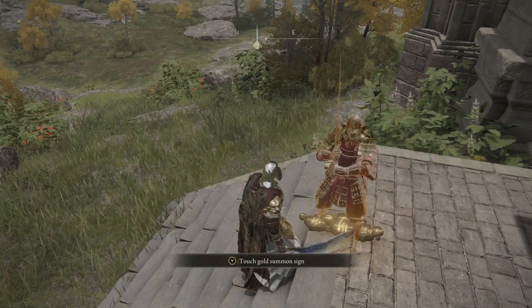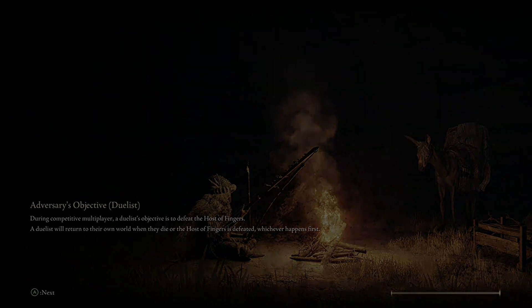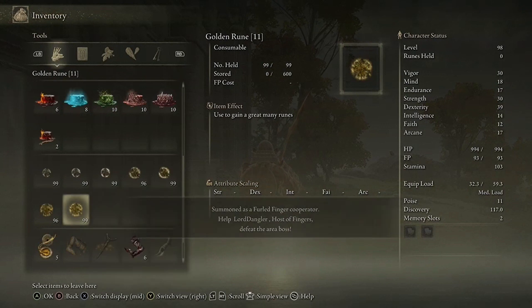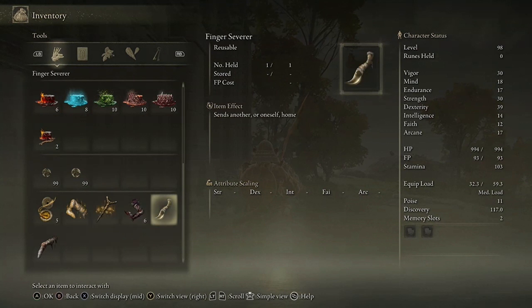Now we're going to switch over to the person that's going to be dropping the items — he is getting summoned. If you do this fast enough, you will not be invaded by a tryhard. As soon as you spawn in, go into your inventory and hit drop. Drop everything that you want to duplicate over to your friend. You can drop five at a time. Then use this item to leave.